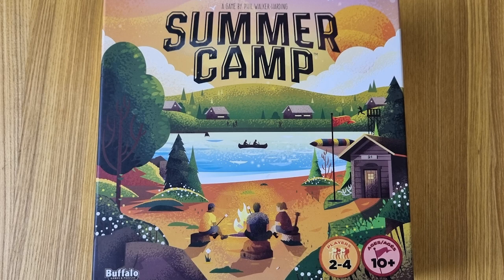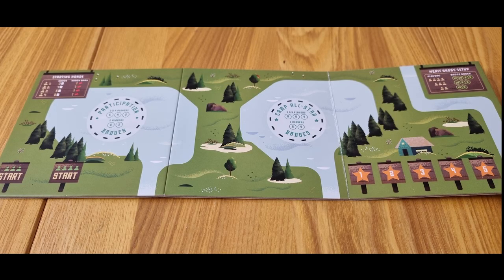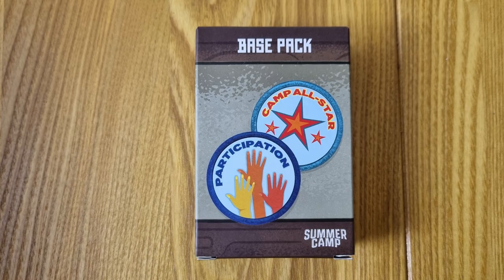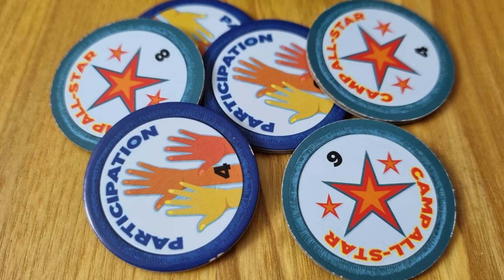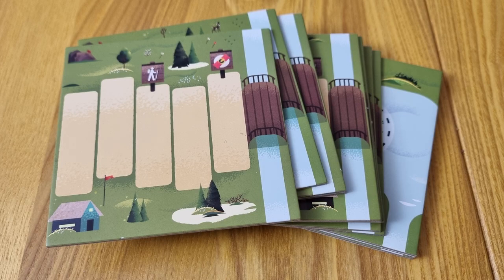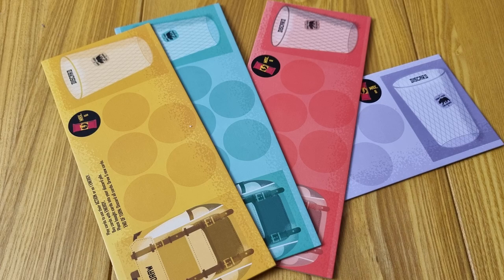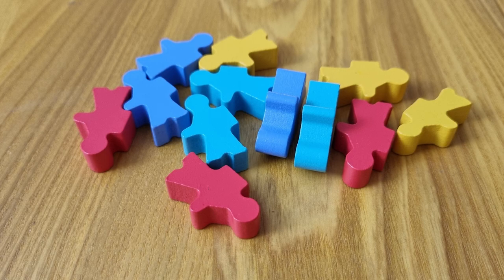Let's dive in and take a look at what's inside the box. There is the lake board, seven activity packs which have 28 cards per deck, and there are merit badges for each of those decks. There is the base pack which includes 64 base cards and six merit badges, nine path boards, 24 snack tokens, the starting camper patch, four player boards, and 12 player pawns.